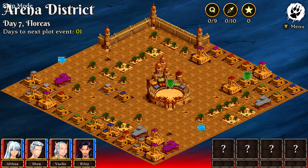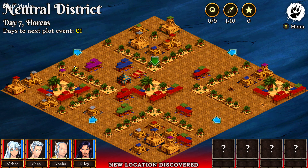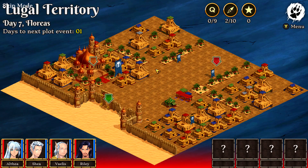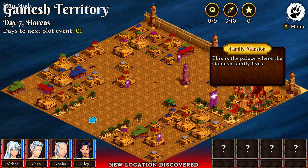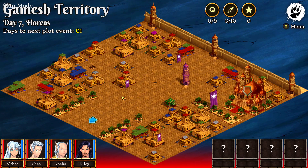Now that we are in Act 2, we're going to be in this new city. Head in the direction of the neutral district. Then take a left into the Lugal territory and make sure you interact with the family residents — click on the two sets of mercenaries. You're going to have to do this for all of the families in town. Head back to the neutral district and then across the way to the Gomesh territory — same thing, click on the family mansion and then the two sets of mercenaries.